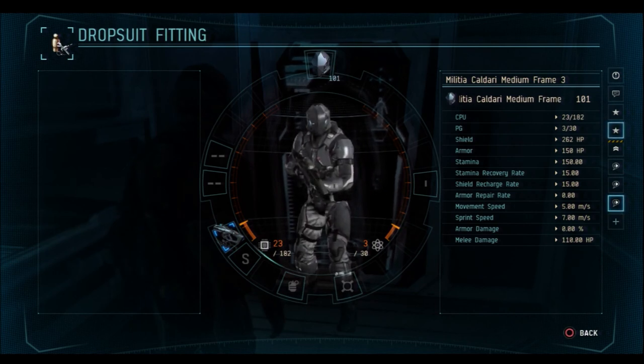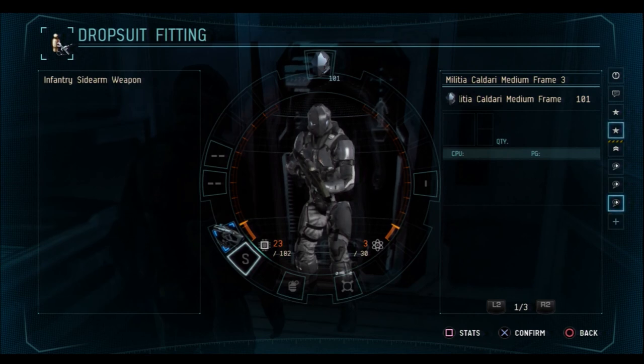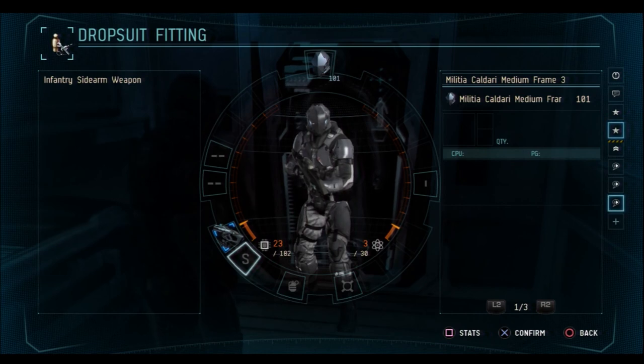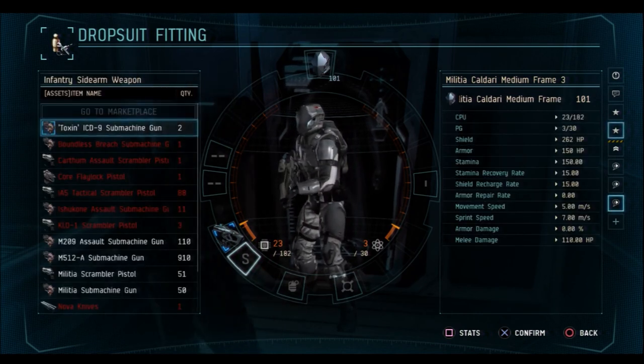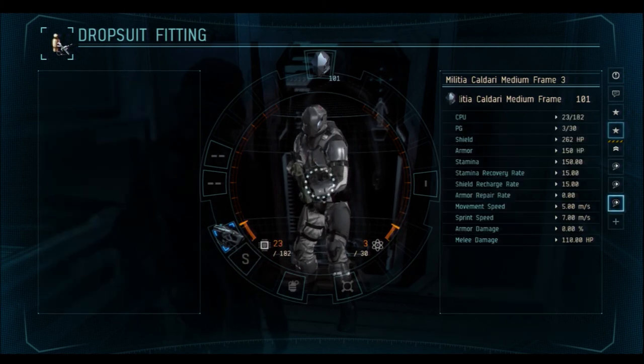Directly to the right of the L slot is the S slot, which stands for sidearm — I call it a secondary weapon. You can use any secondary weapon or sidearm available to you to fill this slot. Select which weapon you'd like to use if any and press X to confirm. I'm just going to go with the Toxin SMG.